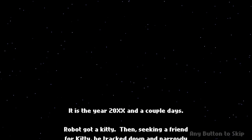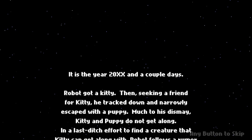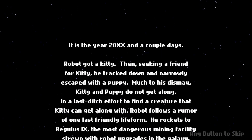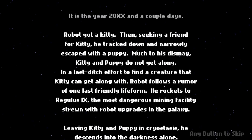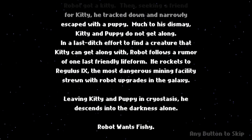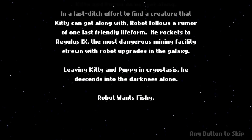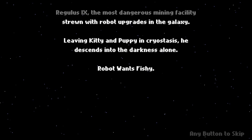It is the year 20XX, and a couple days. Robot got a kitty. Then, seeking a friend for kitty, he tracked down and narrowly escaped with a puppy. Much to his dismay, kitty and puppy do not get along. In a last-ditch effort to find the creature that kitty can get along with, Robot follows a rumor of one friendly life form. He rockets to Regulus 9, the most dangerous mining facility strewn with robot upgrades in the galaxy. Leaving kitty and puppy in cryostasis, he descends into the darkness alone. Robot wants fishy.